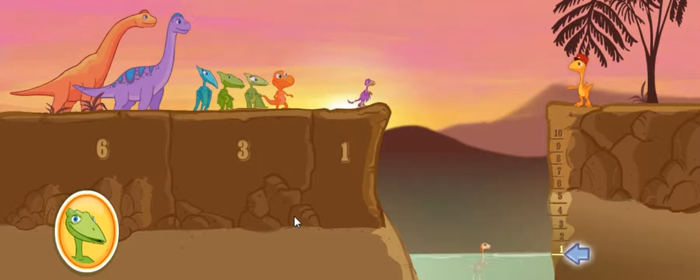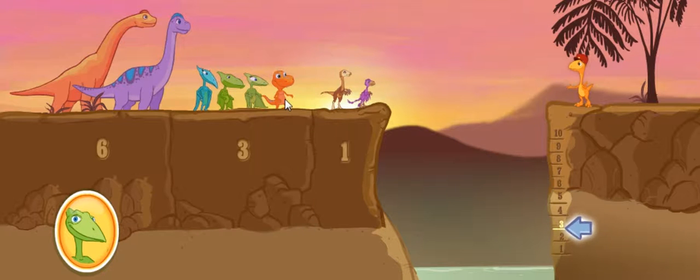Good job, team. Here's the target mark. Click on one dinosaur whose size will raise the water to level three.